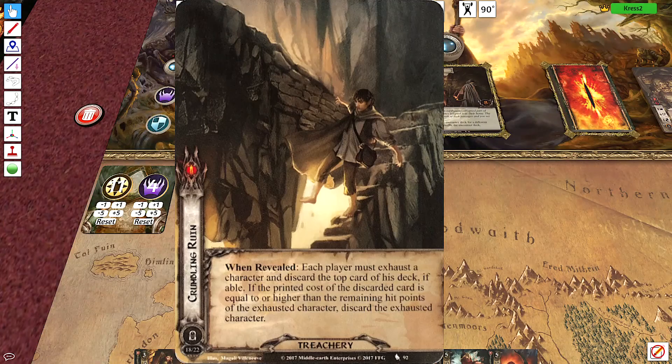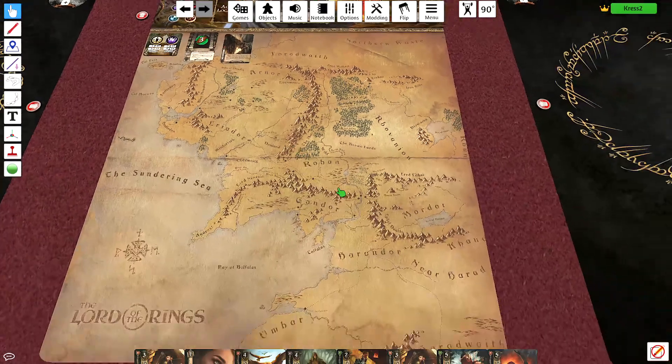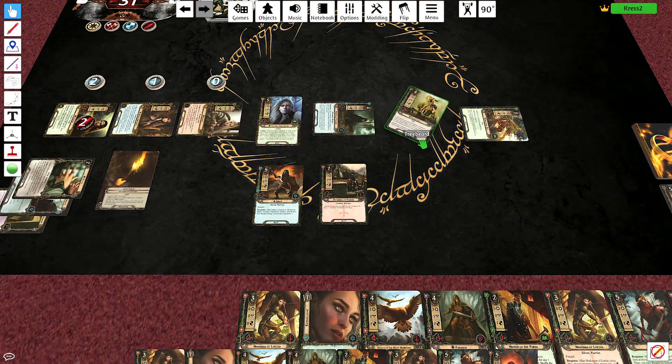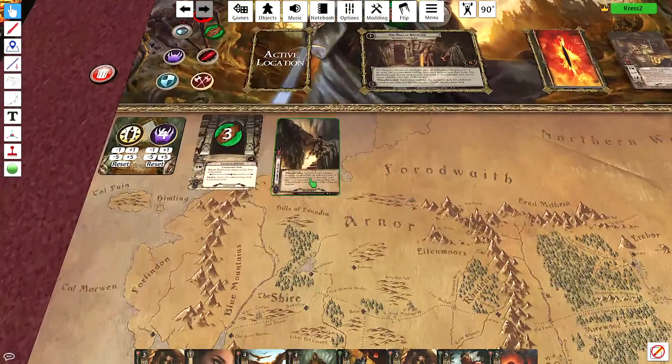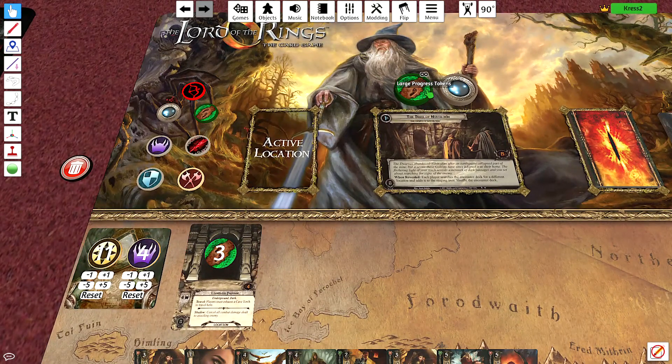The card we get: each player must exhaust a character and discard the top of his deck if able. If the print cost of the discarded card is equal to or higher than the remaining hit points of the exhausted character... I'm going to raise Treebeard. Oh, that was okay — that was a little scary. 11 minus 4 is 7. I'm not particularly ready to go into the next stage.